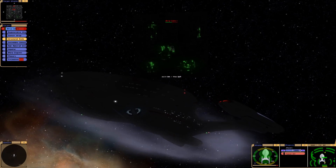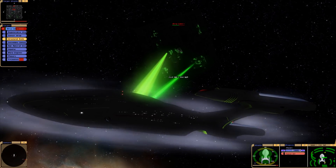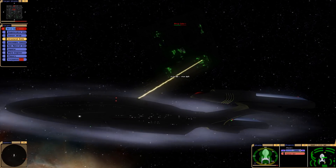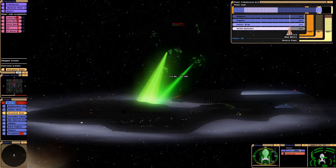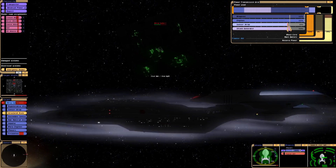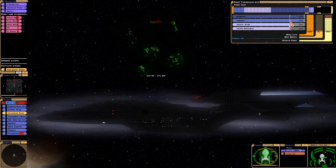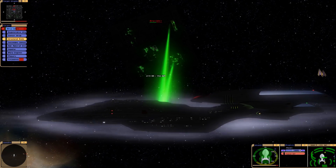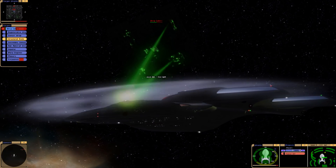With their torpedoes gone, we shouldn't have too much to worry about. We need more warp power, so we need to lower the shields back to 100. Sensors don't matter too much — let's set weapons to 100. We need to keep the engines at 125.